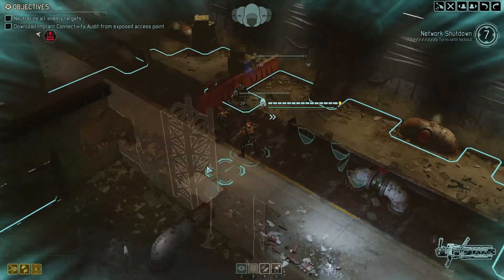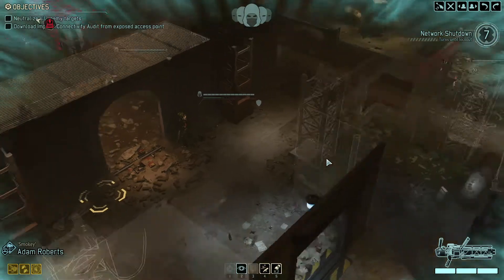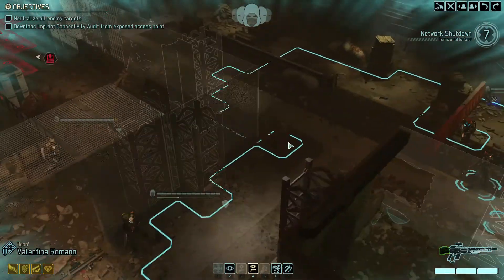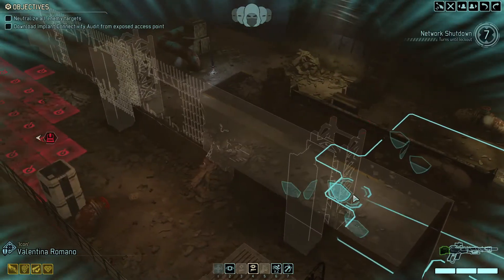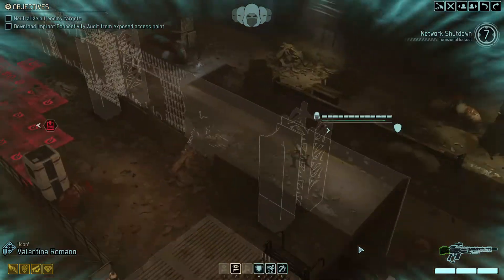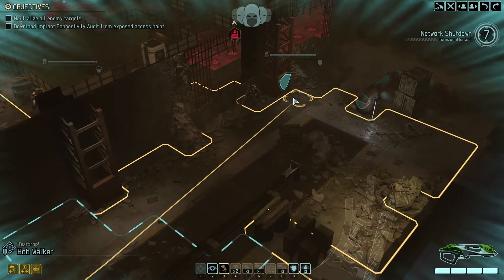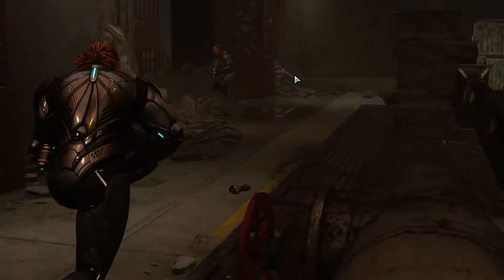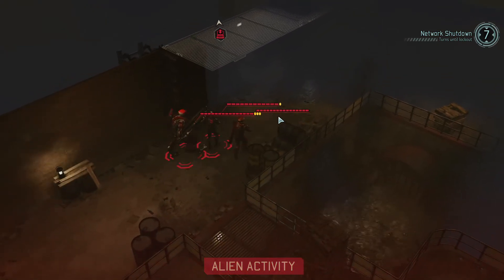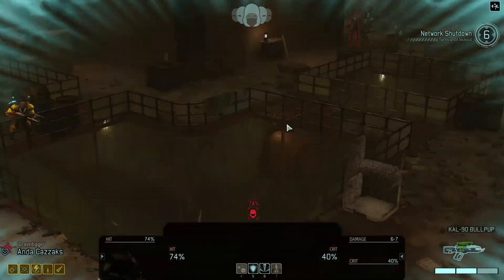Who do we want in high cover here? I'll put my Grenadier in high cover. There were nine enemies, I think, on this mission. I'm gonna go for a little flanking maneuver here. Let's go flanking, baby. Not that way — come on.